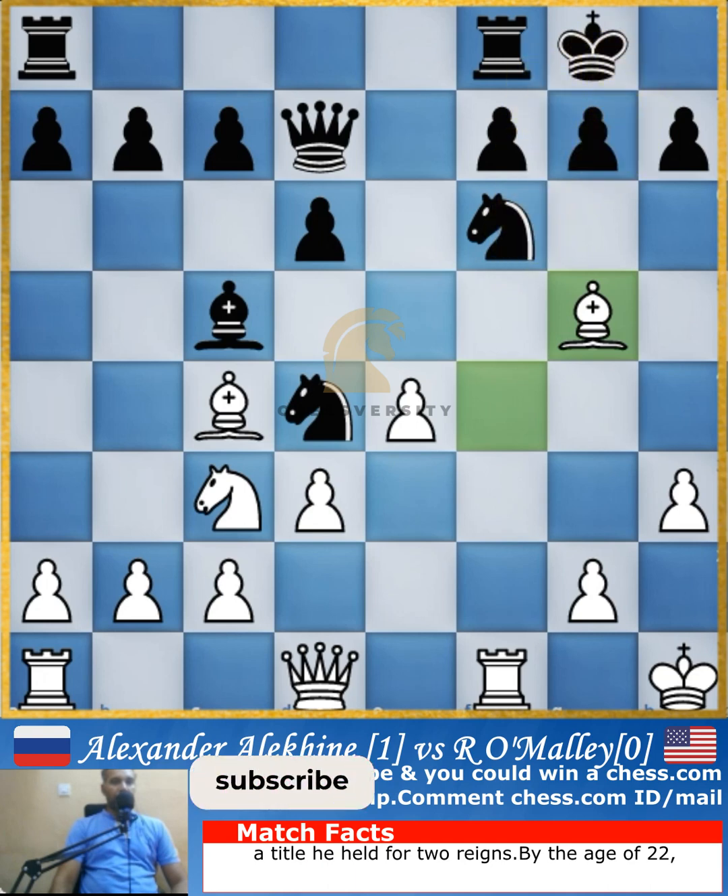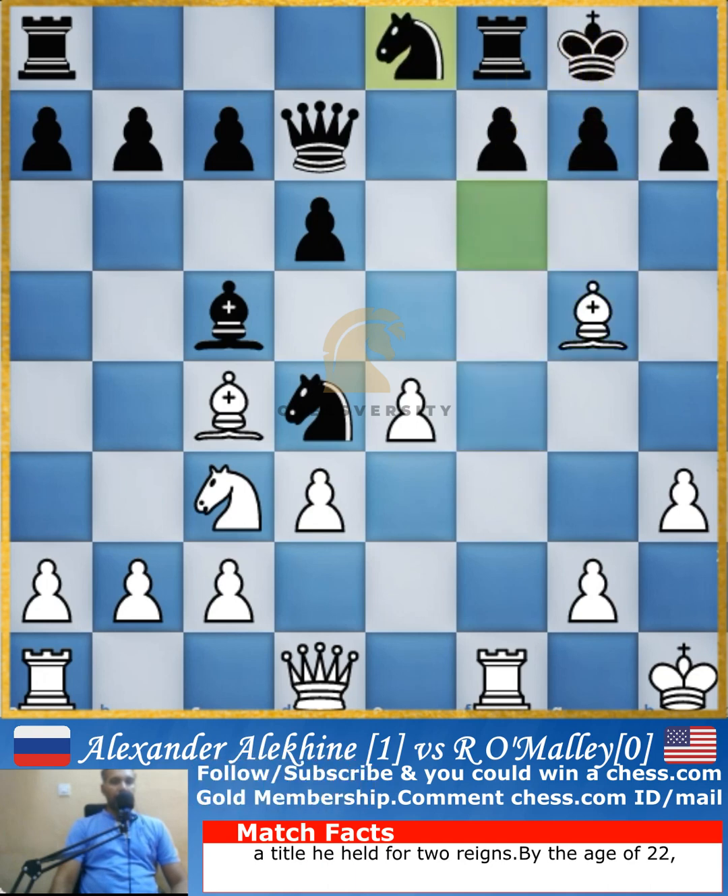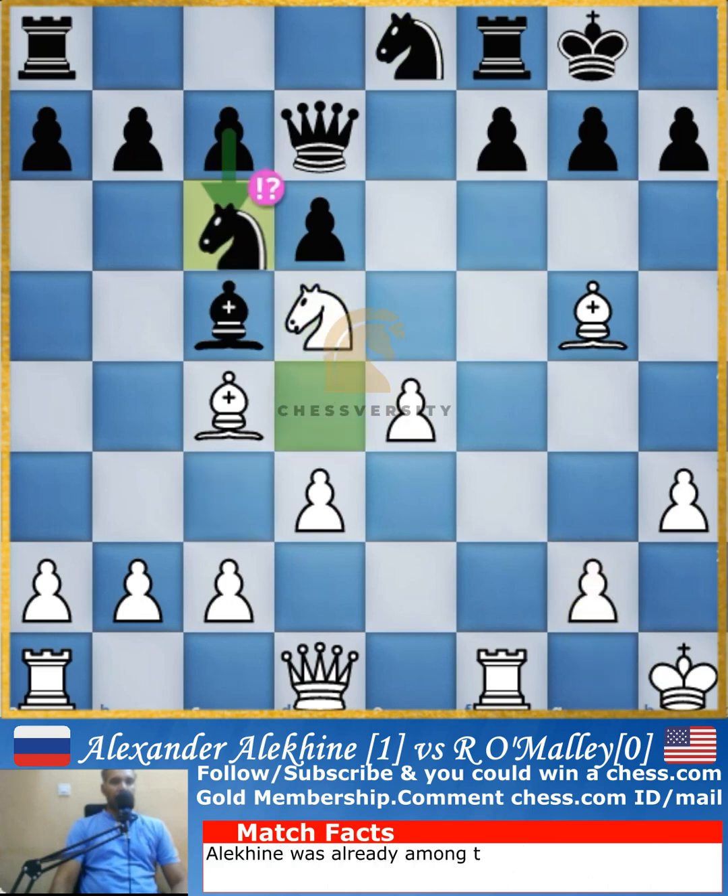Bishop goes to g5 attacking the knight, threatening to capture it, doubling the pawns, and exposing the black king. So knight jumps to e8, and knight to d5 occupies this outpost. Here comes the first mistake and immediately Alekhine is better.